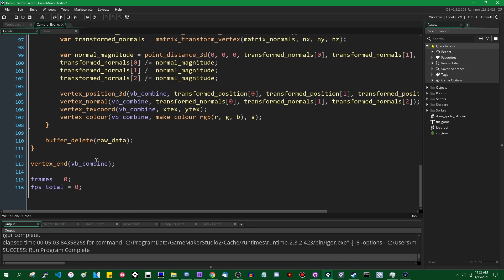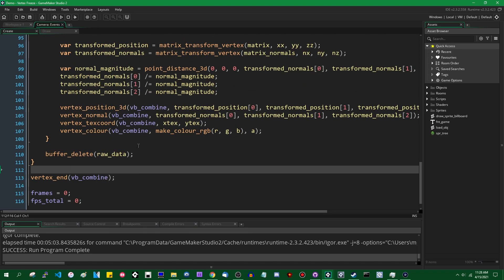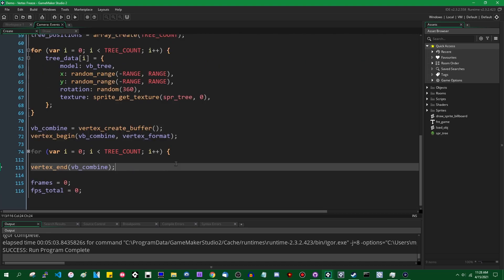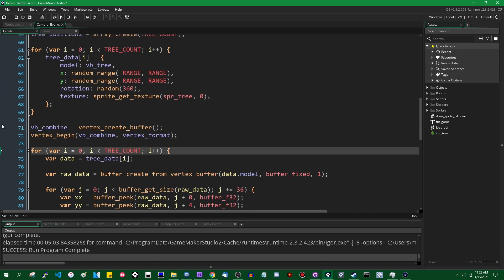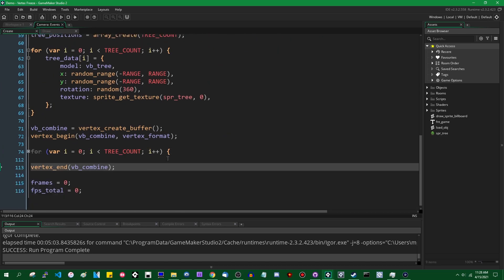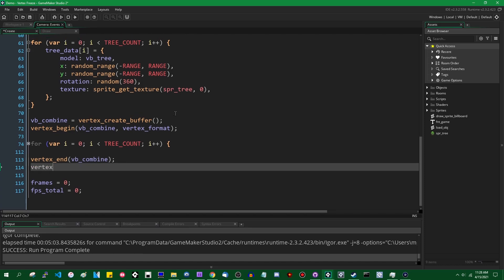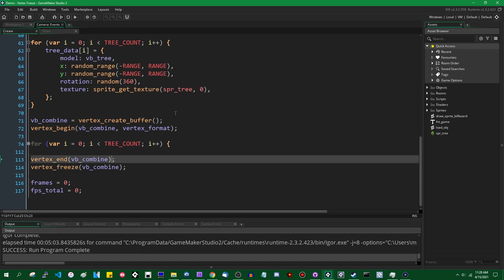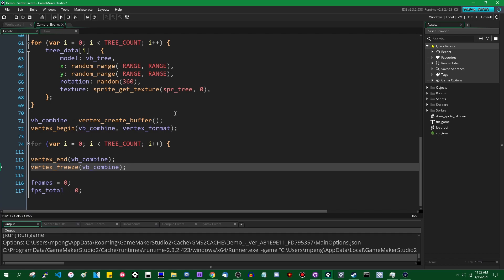This is what the project looks like now. This is the big for loop that combines every single vertex in every single tree into a single vertex buffer. What we're going to be talking about today is considerably less code — about 25 to 30 lines — and it is going to be a single function call called vertex_freeze. This function takes one argument: a vertex buffer. The vertex buffer has to be completed, so you have to have already called vertex_end on it. This will freeze the vertex buffer, and in theory will make it faster to draw.